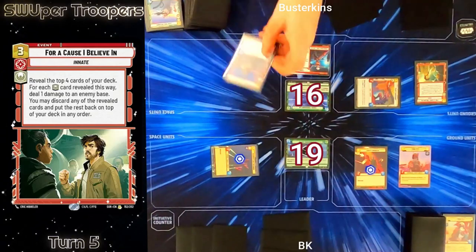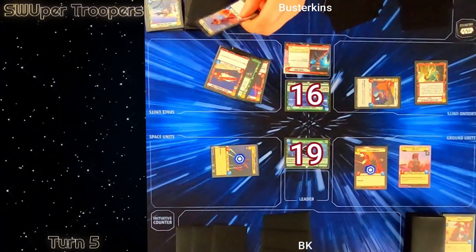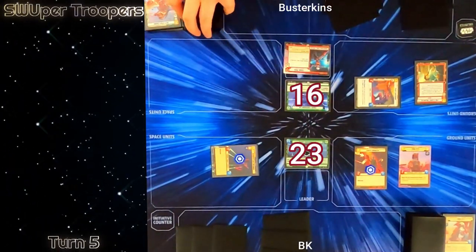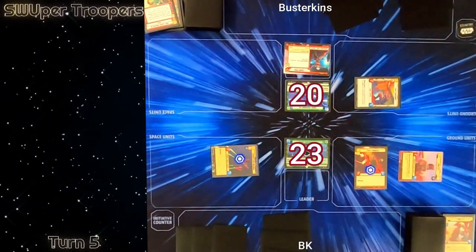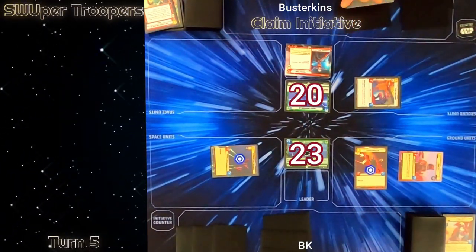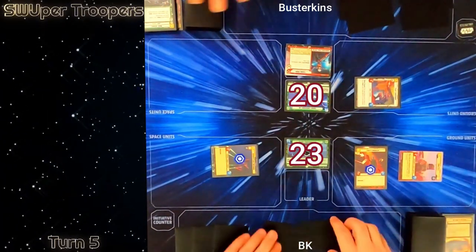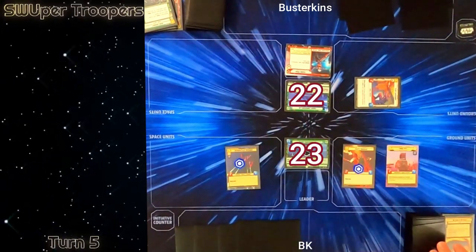He plays For a Cause I Believe In — it's got so much reach. He reveals the top four cards of his deck and for each heroic symbol revealed he deals damage to my base, so that's four damage bringing me to 23. He gets to sculpt his draws with that. I swing in with Boba Fett at his base dealing four damage bringing him to 20. He then claims the initiative, assessing that pinging me for one would put him in a bad spot. I play No Good to Me Dead on his already exhausted Fleet Lieutenant so it will not ready during the regroup phase, then deal two more points of damage with Crafty Smuggler.